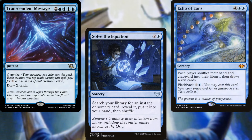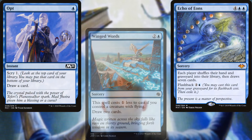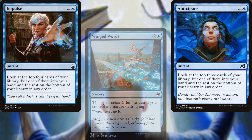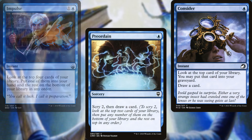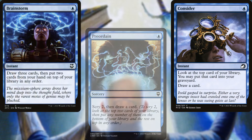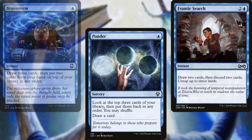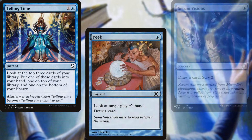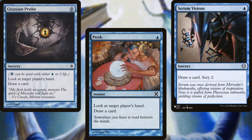We're also running a pretty good cantrip package in Opt, Winged Words, Anticipate, Impulse, Preordain, Consider, Brainstorm, Ponder, Frantic Search, Telling Time, Peek, Serum Visions, and Gitaxian Probe. With this many cantrips, we're able to cut a few lands.